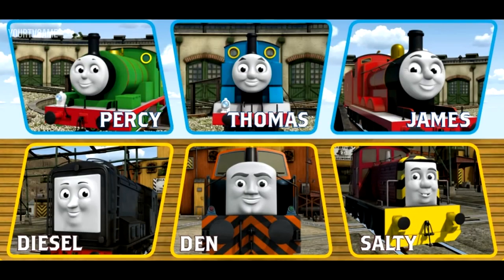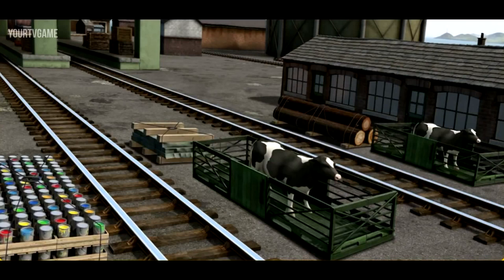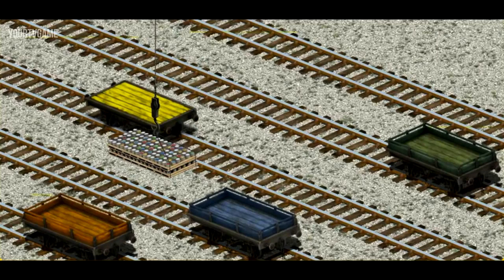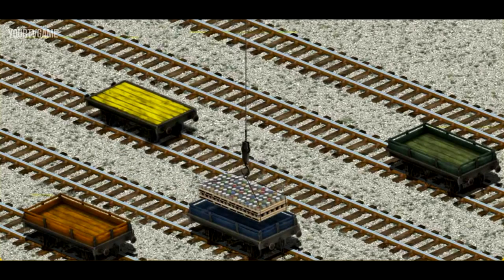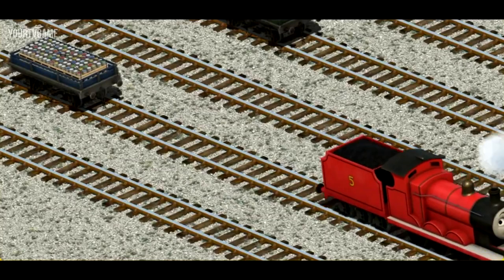It's a busy day at Brendam Docks. Thomas and his friends have many deliveries to make. Choose who will make the next delivery. James must deliver the cans of paint to Tidmouth Sheds. Show Cranky where the cans of paint are. That's it! Let's lift and load. Now the cargo must be loaded. Show Cranky where the blue flatbed is. That's it!